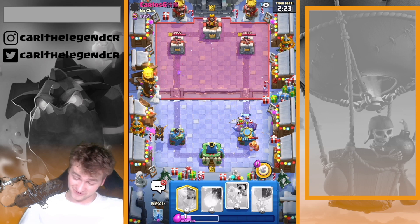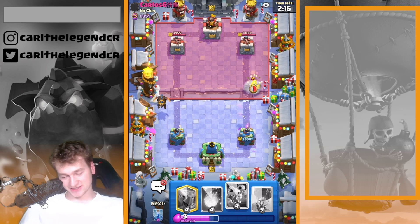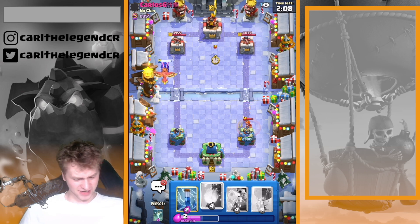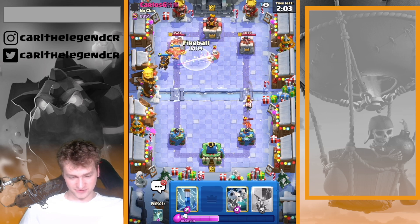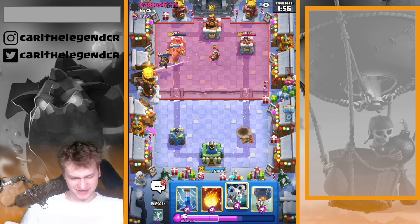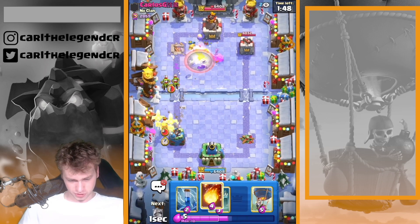Do I really want to play Mighty Miner on goblins? I think this is a bad answer. Phoenix is coming in. It looks like he's playing a magic archer deck — exactly what I was expecting. That's why he was BM-ing and spamming 'good game' — he has kind of no possibility for defending that.